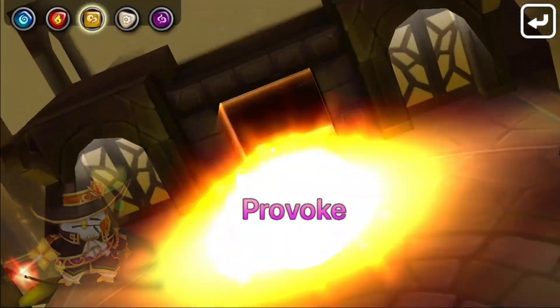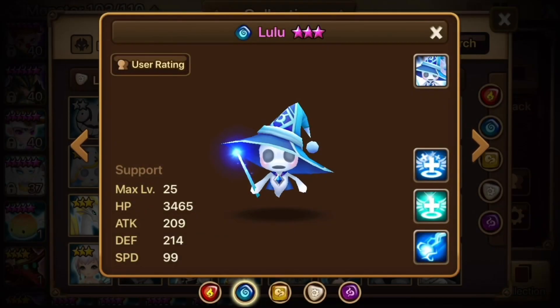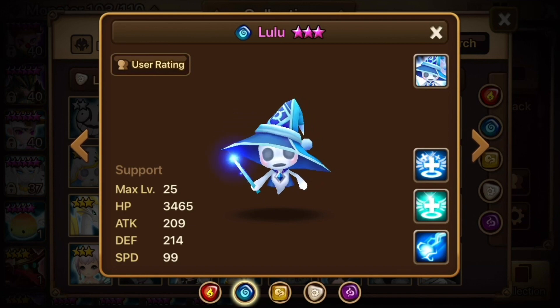Number 7 is Lulu, or Baby Vela Jewel as I like to call her. She's an accessible and suspiciously viable source of cleanse and immunity. She's available through Unknown Scrolls and the Magic Shop.